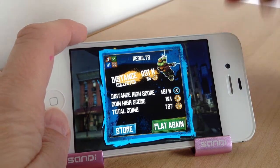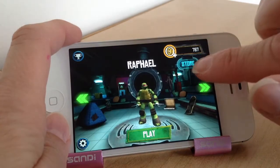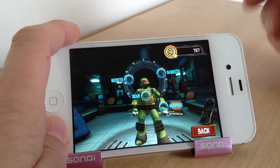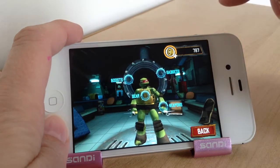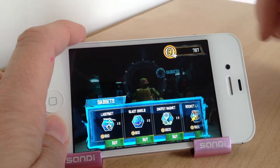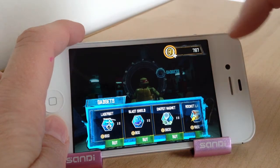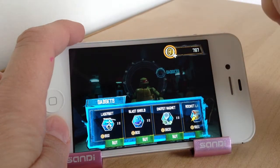Then if you want you can go to the store or play again — so I'll just show you the store. You basically start out with a very basic turtle; you don't have many boosts, gear, weapons or gadgets, so to improve them you have to use your coins. For gadgets like a laser bot or a blast shield you will have to spend a lot of coins. I've played it quite a bit and I've still only got 787, so they're quite steep really.